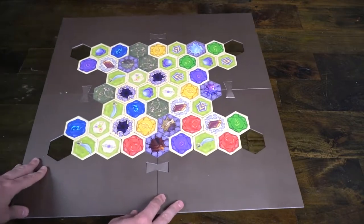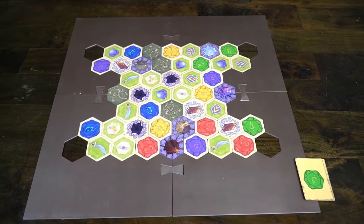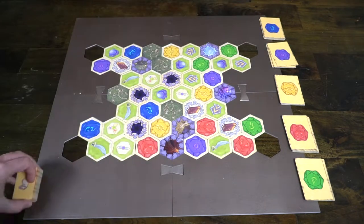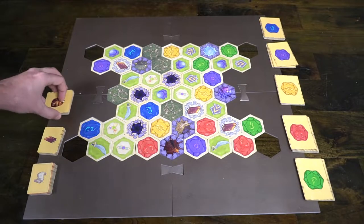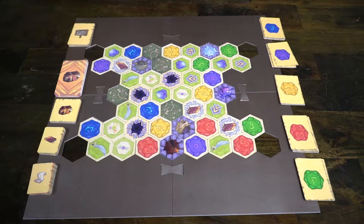After placing the board, gather all of the cards and place each deck within reach of all players. You're going to have the mana decks arranged in separate piles representing the different types of mana in the game. You'll also have your quest cards, spell cards, enchantment cards, and loot cards. Make sure they're all visible and available.